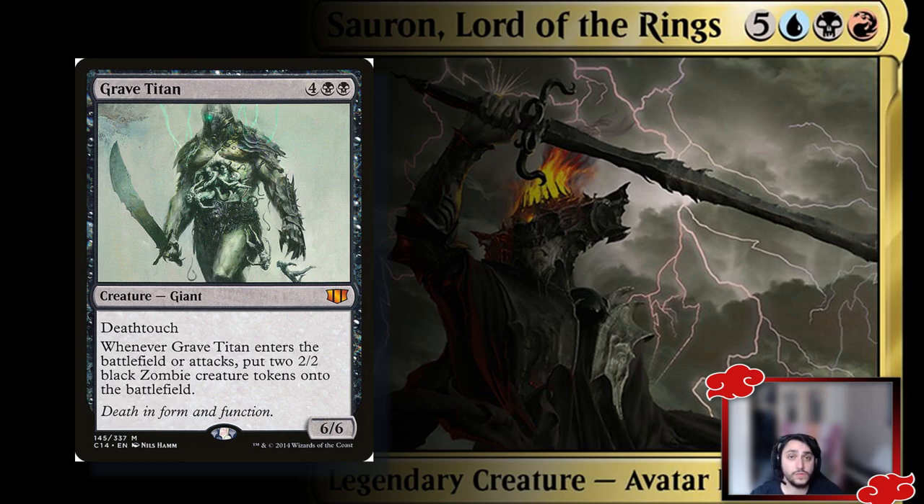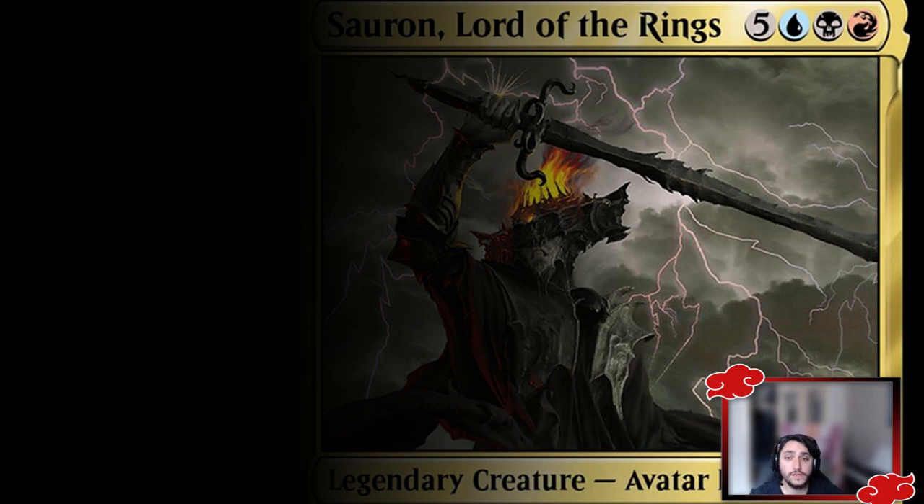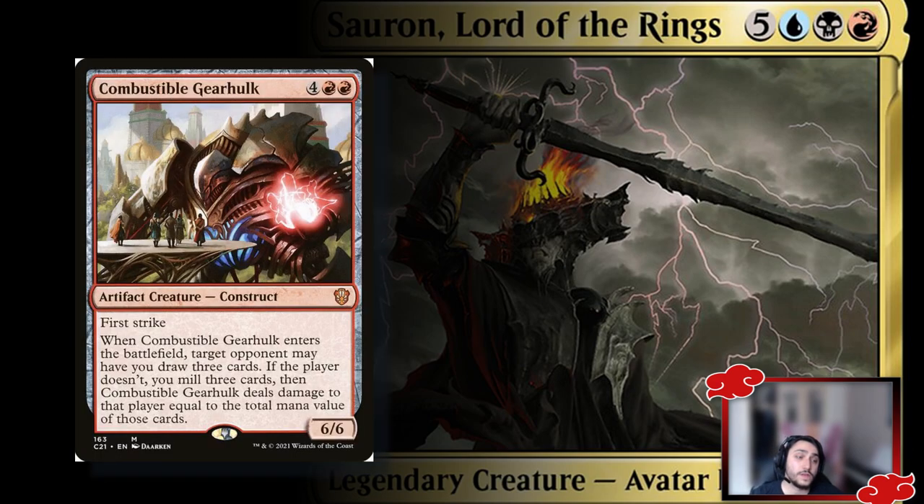Grave Titan is a classic reanimate target: enters the battlefield or attacks and creates two 2/2 Zombies, has deathtouch, and is a 6/6. What more could you ask for? Another great reanimate target is Combustible Gearhulk — opponents either let you draw three cards or mill three cards that deal damage equal to their total mana value. With expensive cards in your deck, you might be dealing 12 or more damage. It's a 6/6 first striker for six mana that's also castable off treasure tokens.